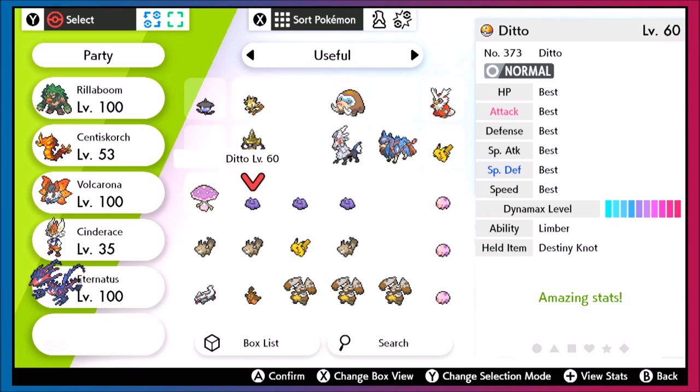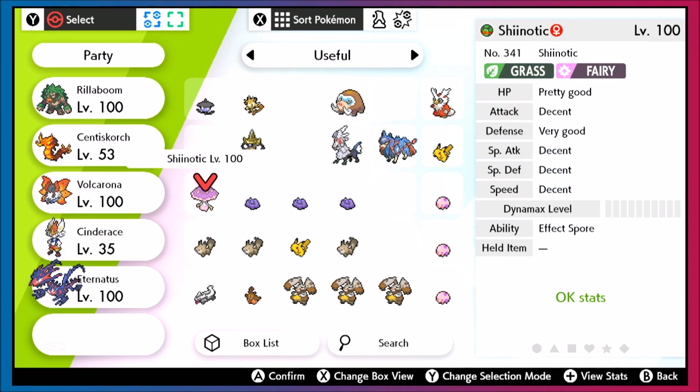For getting Dittos, the only thing that's changed is now there's a Ditto Island on the Isle of Armor, which is the same thing as the Ditto Den, and it makes it a little better to get five and six IV Dittos. Also a couple months ago, Game Freak did an event where every Ditto was five IVs, so it's really easy to roll for a six IV Ditto. Hopefully there's another event like that in the future. If you missed out, it's going to be a little tougher, but if you've been hanging in there the whole time, you probably have a really good breeding setup established, but we still need to get your Pokemon caught up.